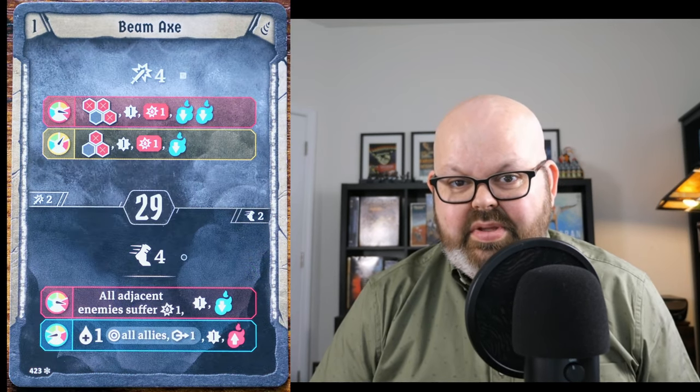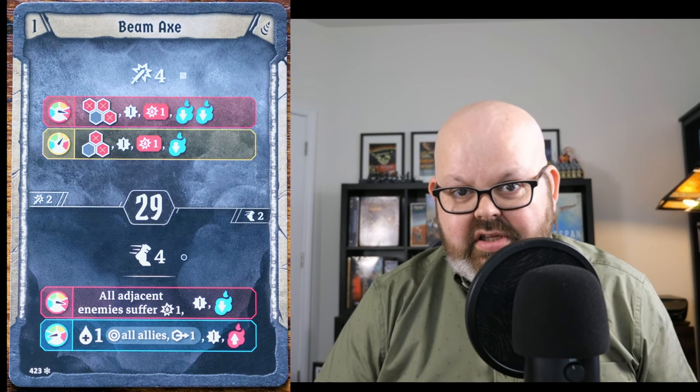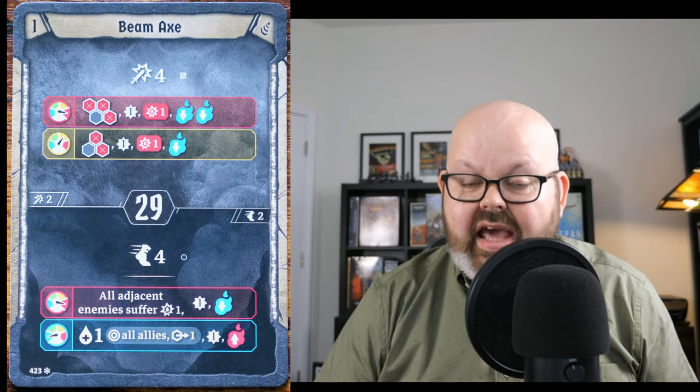Now let's take a look at another card, Beam Axe. First the top — it's a melee attack 4, but if you're at green or blue pressure, that's all it is, a regular melee attack 4. However, if you're at over pressure or high pressure, that's where the fun begins. If you're at high pressure, you'll do an attack 4 on two different enemies. If you're at over pressure, you can target three different enemies. In both cases you get an experience, in both cases you have to damage yourself, and in both cases you lower your pressure afterwards. So if you're at over pressure, this is a level 1, non-loss, attack 4 on three enemies. That's not too shabby for a pile of old pinball machine parts.